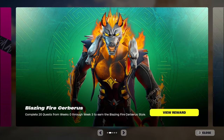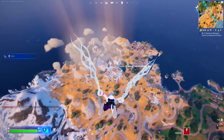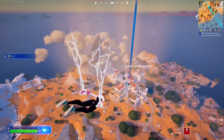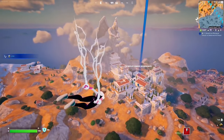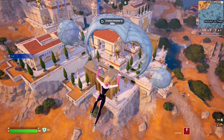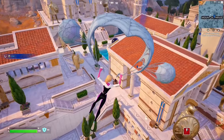For this Week 0 quest, you have to visit Mount Olympus and the Underworld. We'll start with Mount Olympus — just make your way to this location on the map. It's a giant POI with a very cool statue at the top and clouds around it. All you have to do is land here; you don't really need to do much.